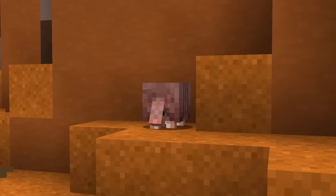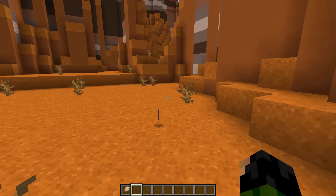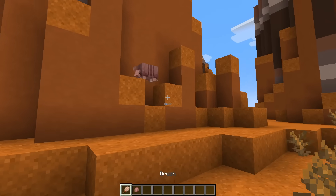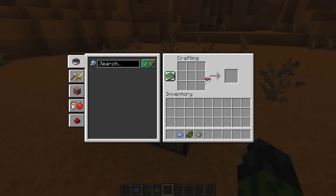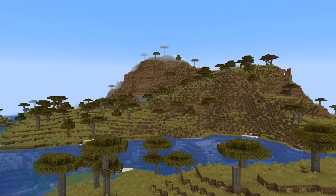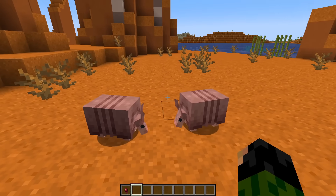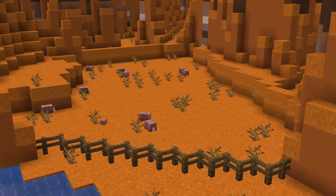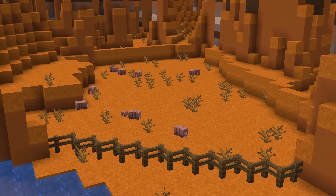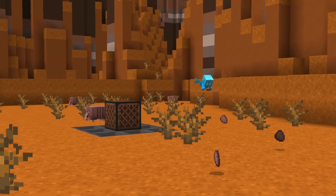For dog armor, this is where the armadillo comes in. These little guys drop a scute every now and again, similar to how a chicken lays an egg, or you can use a brush to collect them manually. With just six scutes, you can craft dog armor and even dye it too. You can find armadillos in a savannah or badlands biome, and with two spider eyes you can breed them and make a baby armadillo, which is super adorable. You can start an armadillo family, build them an enclosure, and even set up something to automatically collect the scutes and turn it into a farm.